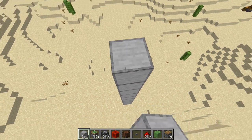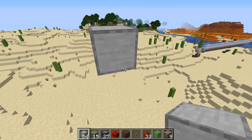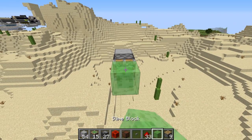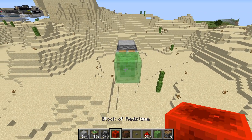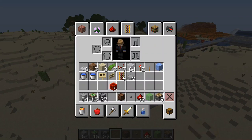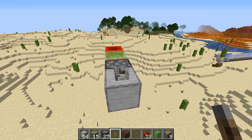Start by going up a couple of blocks to make sure we have enough space to drop down, and we're going to put a sticky piston with our slime block and our redstone block right here to be able to turn this farm on. Grab the lever to activate it.